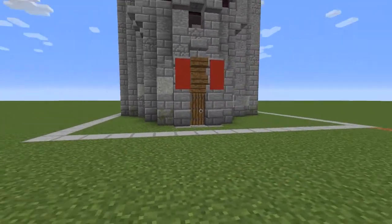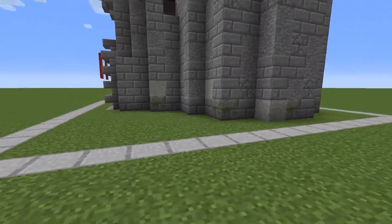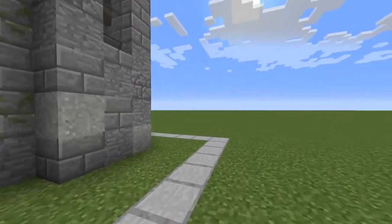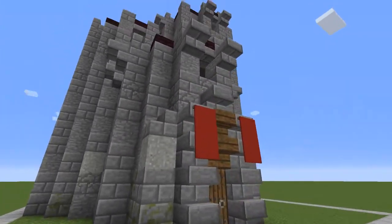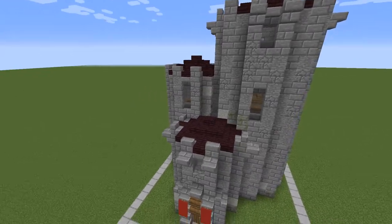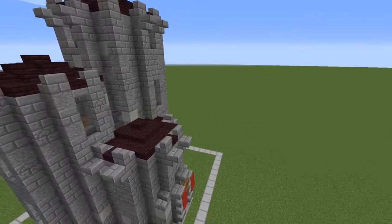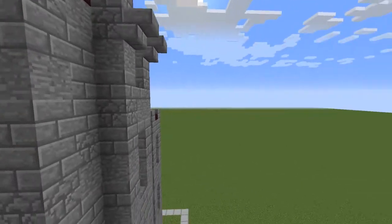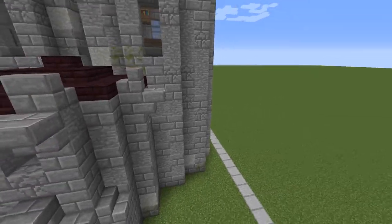Keep in mind that this is a chunk build, so the size of the build is only 16x16, so there's only so much you can do. I opted for giving away some of the defensive features of the keep to make it a little bit more livable, because we have a fair bit of defensive structures in place with the gatehouse in the second episode of this theme, and in the corner wall structure as well.